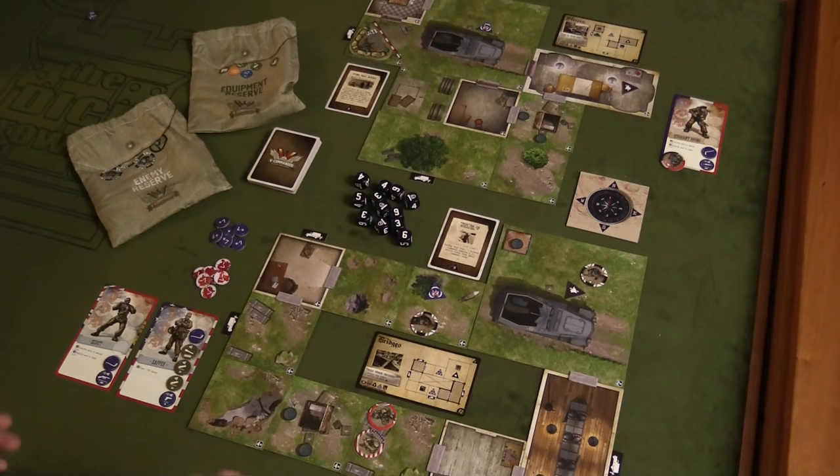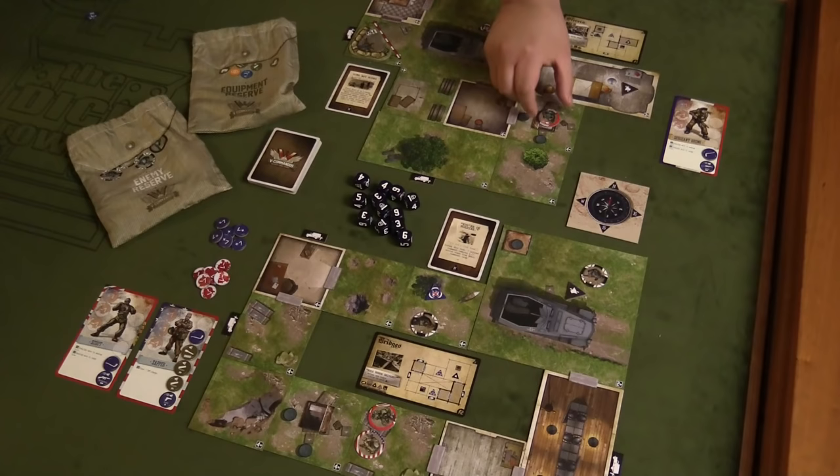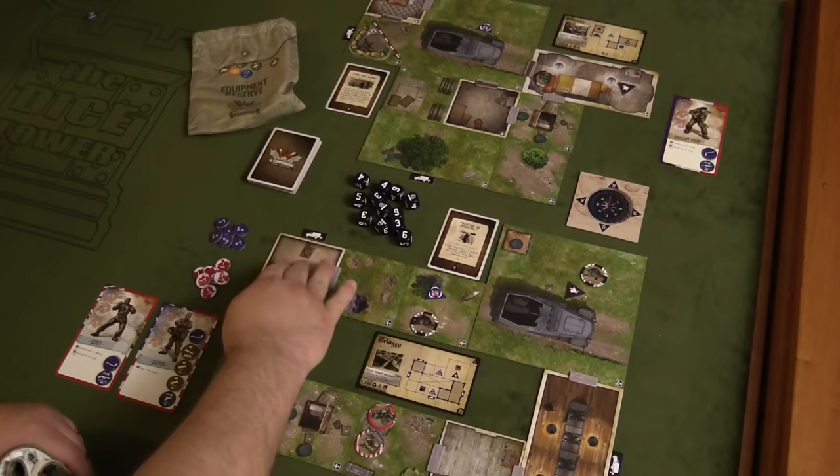The problem is that the scout is now on a reinforcement tile, which can be very bad, but we'll see how it works out. Over on the streets terrain, Sergeant Bruno enters for one action, then uses his second and third actions to move stealthily across a medium tile. The reason he had to use two actions is that whenever you move onto a medium tile you have to spend an extra action to stay stealthy — otherwise you become seen, the alarm is triggered, and things begin to hit the fan very quickly. So he spends all three actions to remain stealthy.